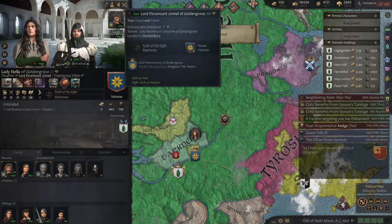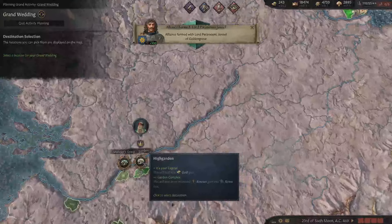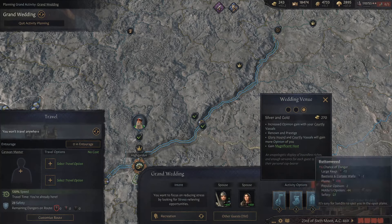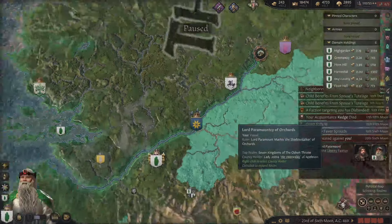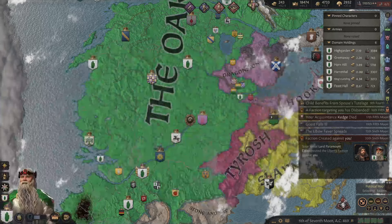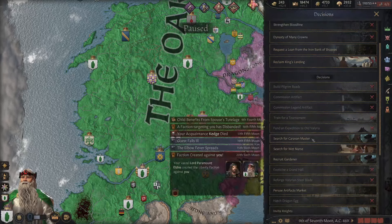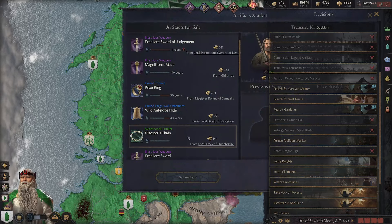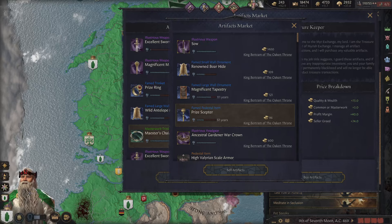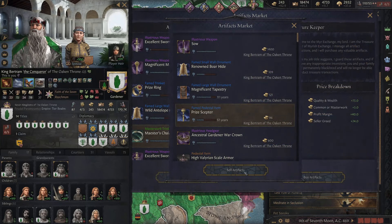How did they get betrothed? That would be huge. If we could host a grand wedding in Highgarden itself, we just need a bit more money - 600 gold. Shouldn't be too difficult to get, especially if we sell some stuff. Let's pursue the artifact market and sell something. Racer's chain, rice scepter - am I using that right now? No, I'm not. Go ahead and sell that.